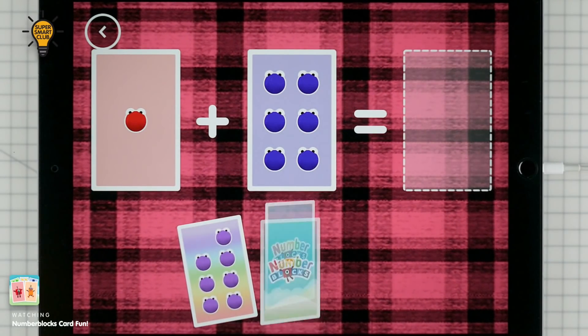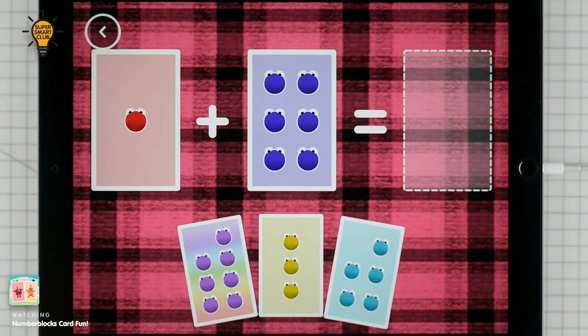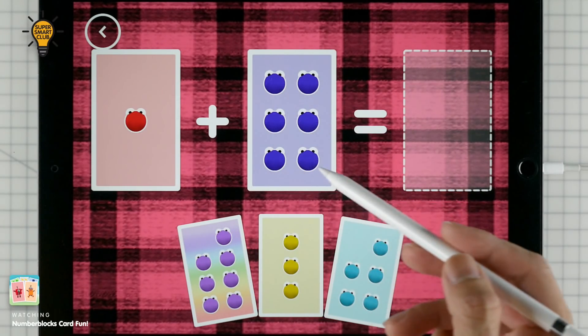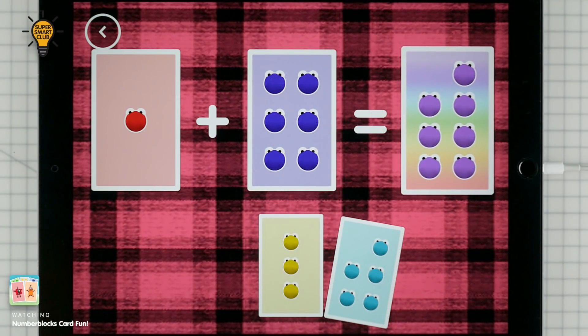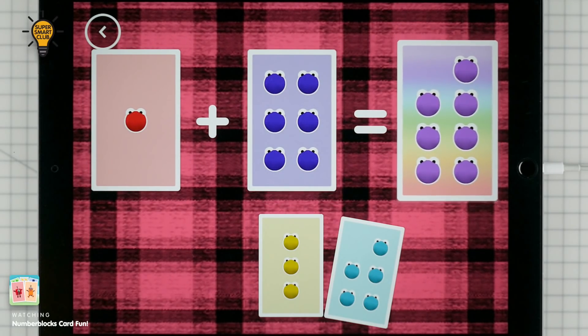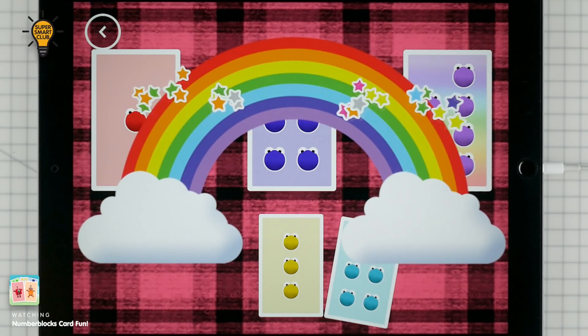If you start with this many, and add this many, how many do you have all together? 7! 1 plus 6 equals 7! Correct!